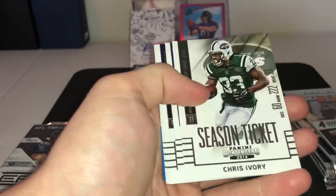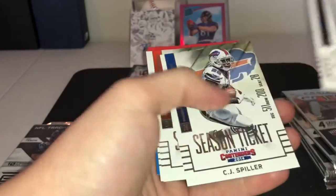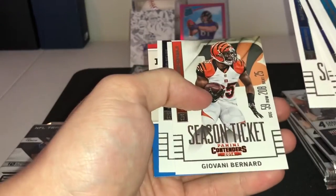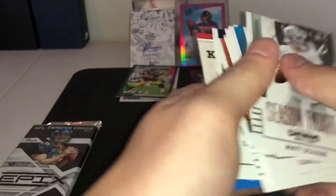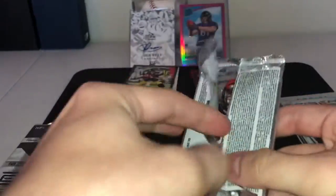Alright let's see what we have — Matt Shaw, Cam Newton, Chris Ivory, Greg Jennings, Julius Thomas, Julius Thomas, CJ Spiller, Giovanni Bernard, Matt Forte. Alright let's get into the Prism — this is where last video, if you go watch it, it was so worth it, it was worth the 15 bucks just for these.